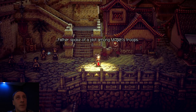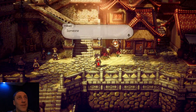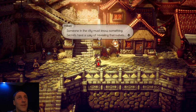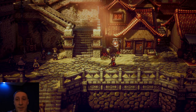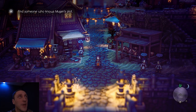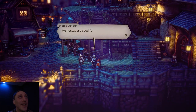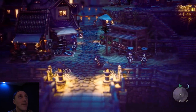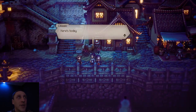Father spoke of a plot among Mugen's troops — what is he planning? I need to get to the bottom of this. Someone in the city must know something, and secrets have a way of revealing themselves. Find someone who knows about Mugen's plot. I bet we'll end up getting a horse from the horse merchant to go across the desert when it's time to travel.